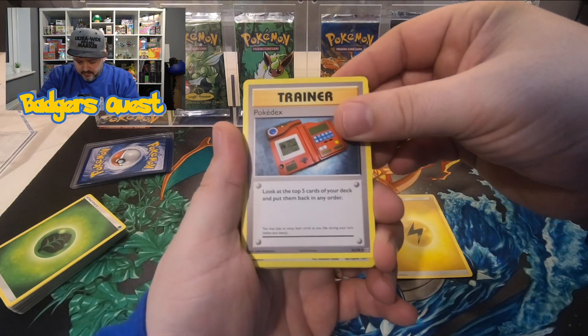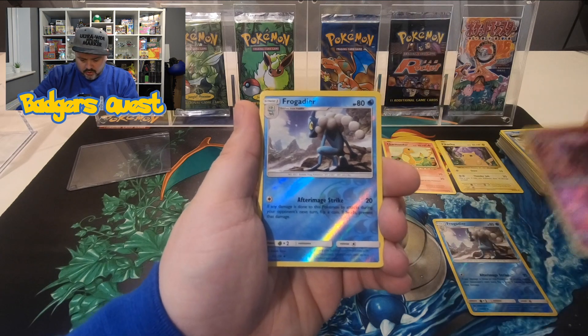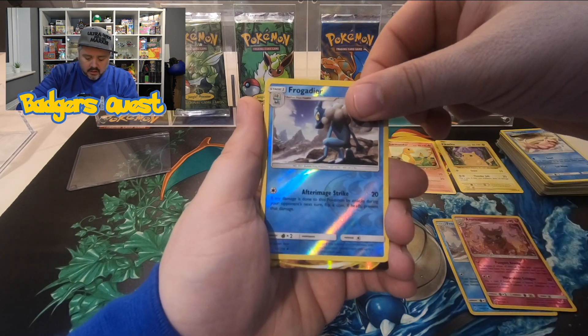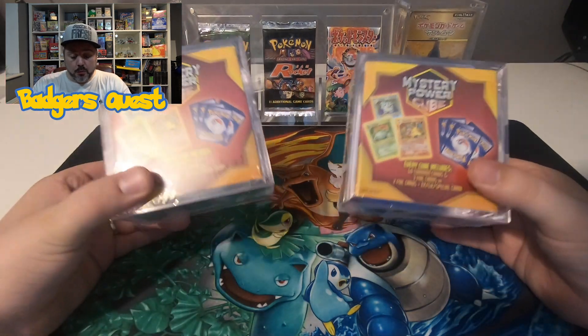We're back again with a mystery power cube. If you haven't seen one of these openings before, I did a previous video where we did manage to pull a Charizard, but I'm not going to tell you which one — you can go and have a look at the video with the link above. It was a great opening and gives you a bit of an insight as to what is inside these cubes.